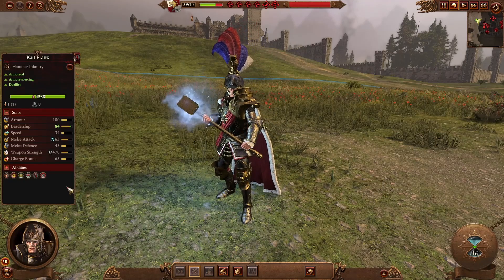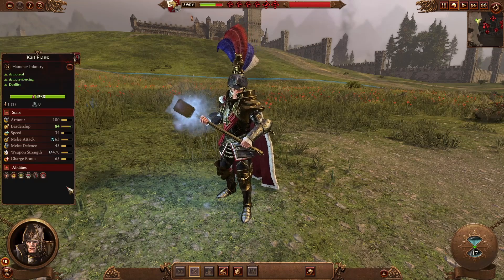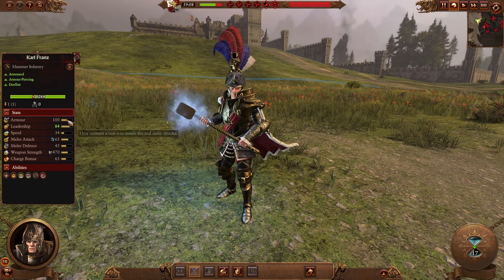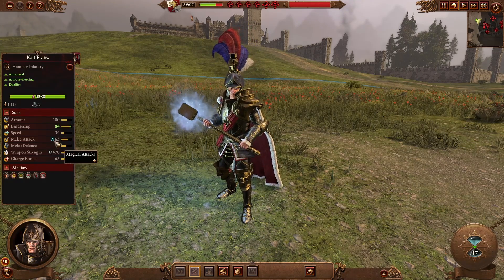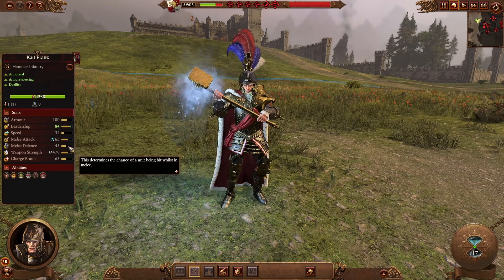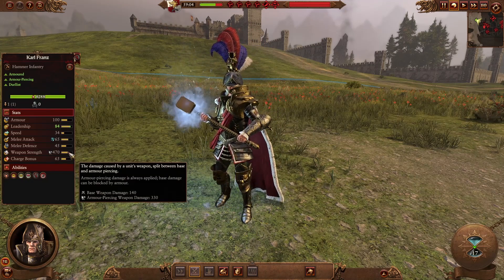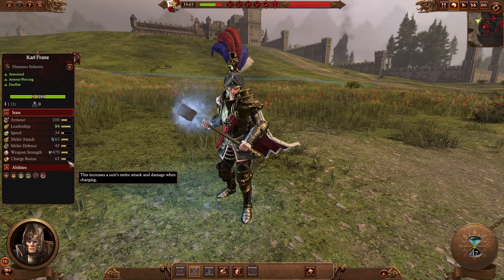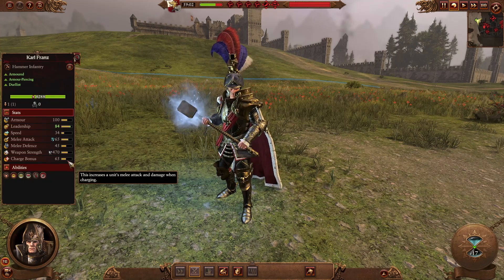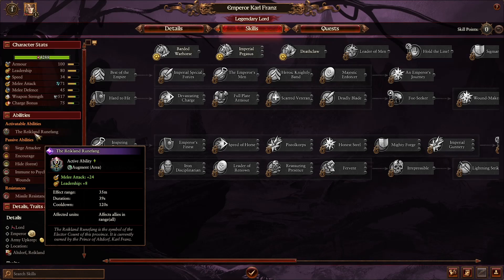We begin with Emperor Karl Franz, a great armored duelist who excels at defeating enemy lords and heroes. He has tons of armor, magical attacks and great melee attack, though quite lower melee defense, tons of armor-piercing weapon damage and a great charge bonus — always charge him in. He'll do really well versus anyone in single combat. In campaign he'll get the Reikland Runefang, an aura buff giving 24 melee attack and 8 leadership to allies.